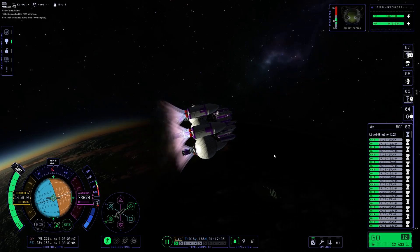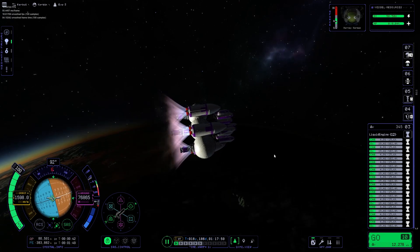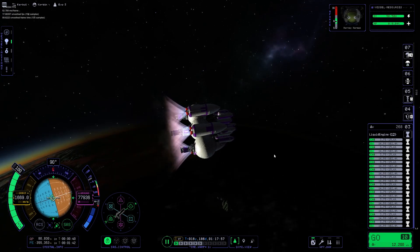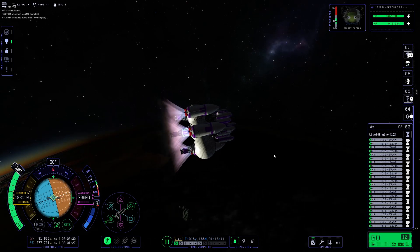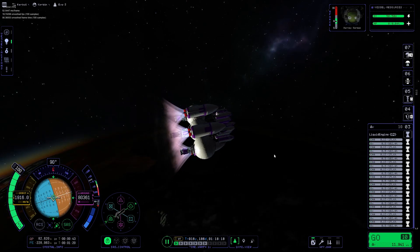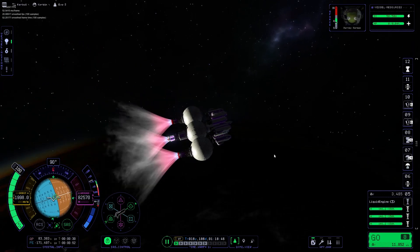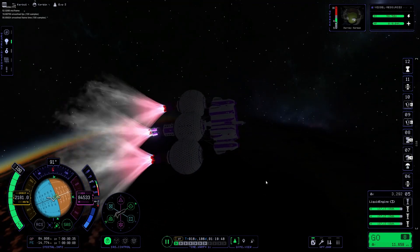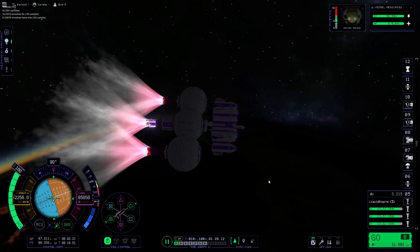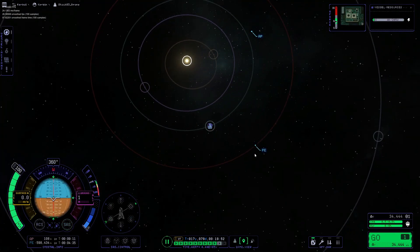As the second vector stage runs out of fuel, the hydrogen stage will be activated. This hydrogen stage will get us from a suborbital trajectory on Kerbin to an intercept of EVE's surface. As we finish circularizing, we are going to warp to an EVE transfer window and plot our maneuver.